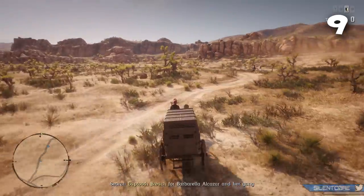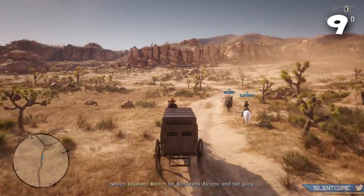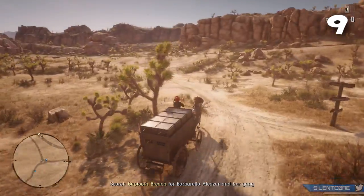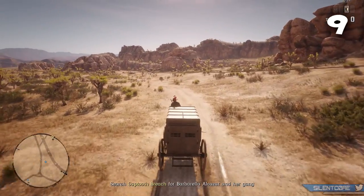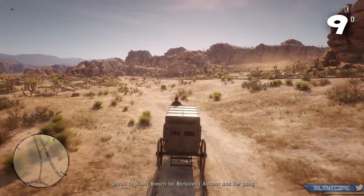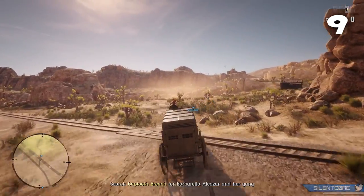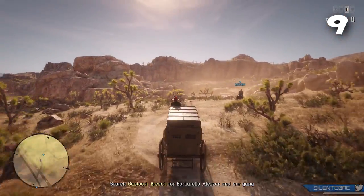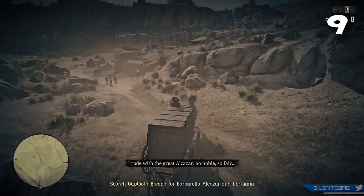When hunting bounties with the Bounty Wagon you also need to strategize your approach. If you ride right up and spook the camp, the bounties can quite often make a runner and you have no chance of catching them on such a slow wagon. Leave the wagon at a safe spot out of sight at the front of the camp, scope out where the bounties are using your eagle eye, and that way you can cut them off before they make a runner.